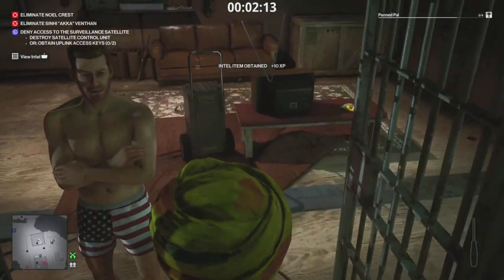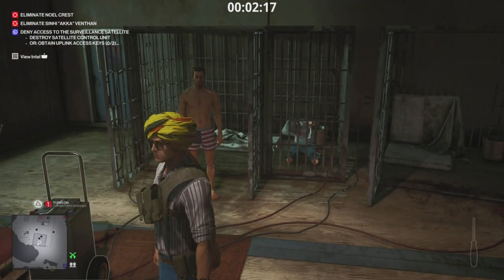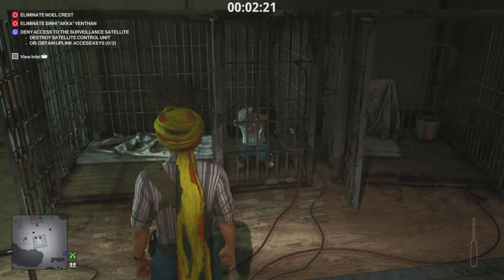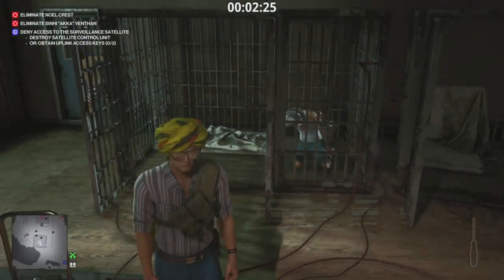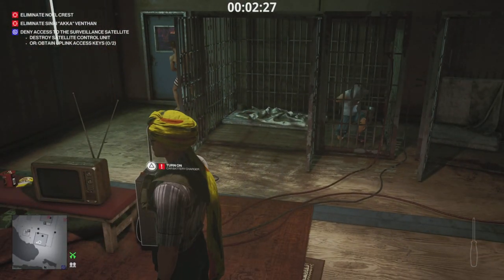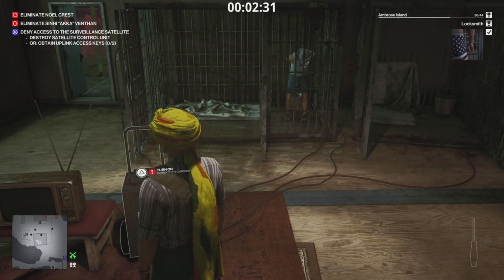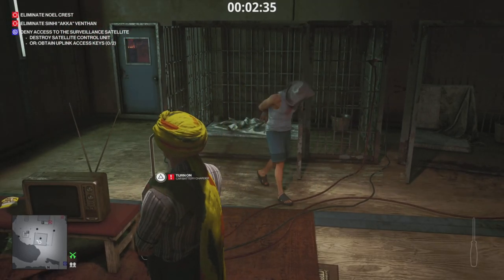Go into the cell and pick up the third diary entry. That is another reason you shouldn't turn off the electricity right away. I'm not sure if you need to bump into this guy or if he will stand up anyway at a certain point, but bump into him — there was the Locksmith challenge.